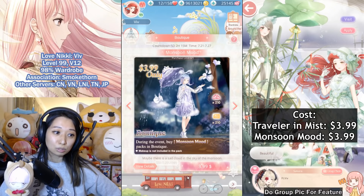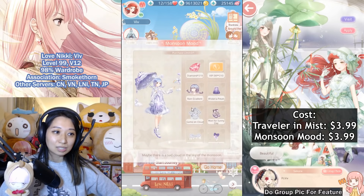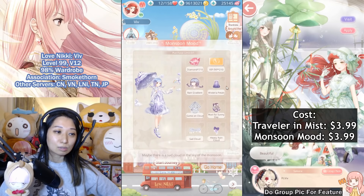Let's buy the Monsoon Mood first for $3.99. So what are you going to get when you spend $3.99? If you click view details, you get 210 diamonds, 210 VIP EXP, and then all of these items right here.